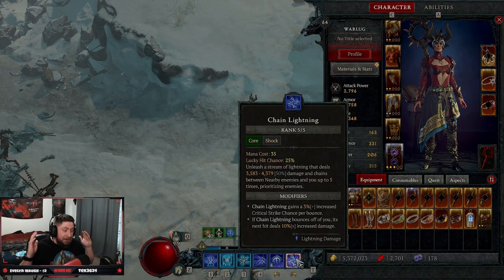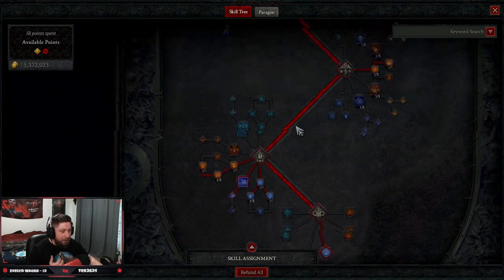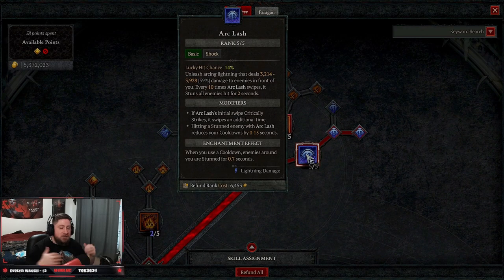Today we're covering a leveling build for Chain Lightning, one of the most predominant and most used skills in Diablo 4 for the Sorcerer while leveling up to 50. Even though there's a big nerf to Arc Lash, the build still slaps and is pretty good. However, I still think Firewall or Ice Shards is probably going to be a little bit better. Let's do this anyway.